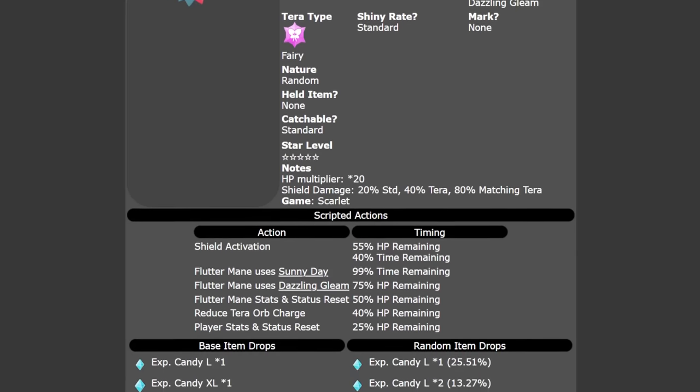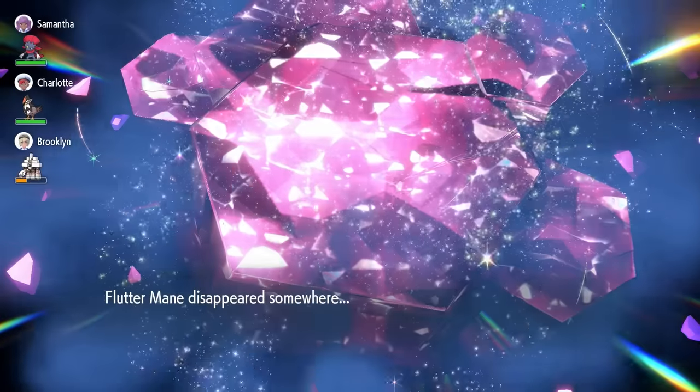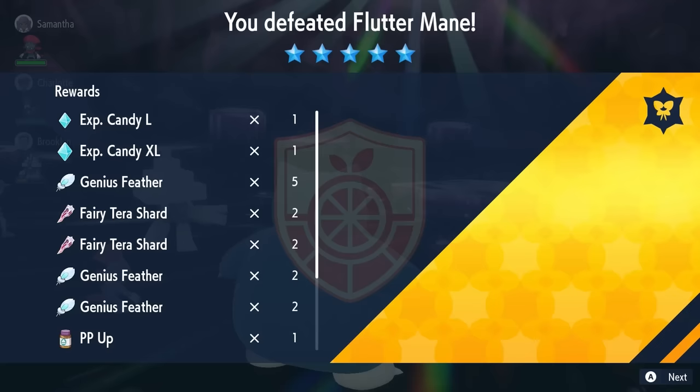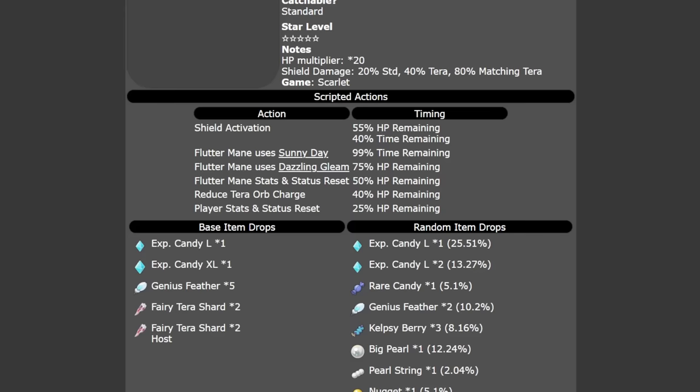Once you've beaten the Fluttermane you will get a good amount of items — things like large XL candies, big nuggets, nuggets, PP Ups, Bottle Caps, and Ability Patches. So it's not a bad raid to run through, especially with the strategy we've got to solo it in-game, which is going to make it very quick.